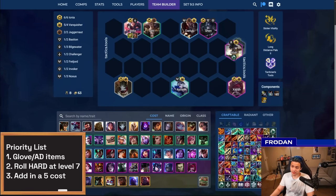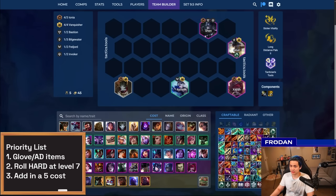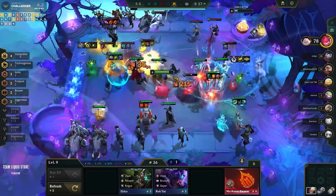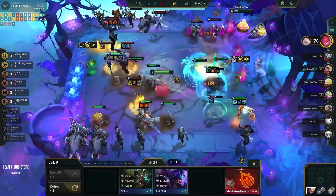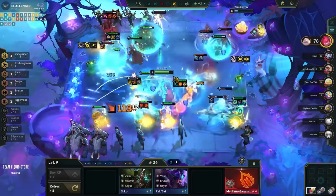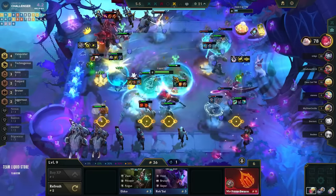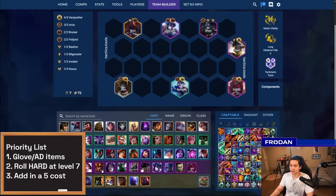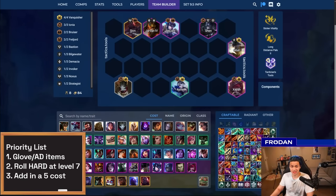Without an Ionia emblem, instead of playing around six Ionia, you cut Irelia and even Sett and Darius, then play around Sejuani plus one extra Bruiser. So in this case, play Rek'Sai since it's impractical to hit Sion. You can actually ride this type of board for a very long time. At level eight, instead of going into Ionia, maybe you find Sion instead of Rek'Sai and play another generic unit like Jarvan, which is quite solid.